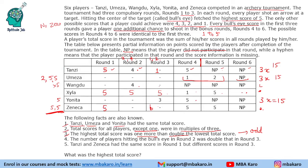Wangdu/Pangdu should get the lowest score. Yonita has to get a total of 15: with 5 already and 10 remaining, she needs 2 and 5 in the remaining slots. Zeneca has to get 2 fives for a total that is a multiple of 3. So let us now think about what the highest total could be.